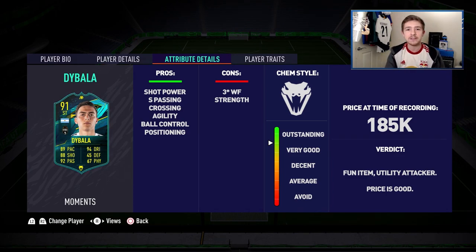Still, plenty of positives — it's a good item and a utility attacker. You can use this guy as a striker, as a CAM, or in the wide areas, and you're going to have success with him. At 185k, that's not a bad price at all, and if you run with a Serie A-themed side it's a no-brainer. I just wish the weak foot was a bit better — if he had a five-star weak foot I think he'd be genuinely near top tier.